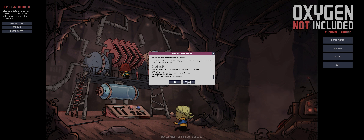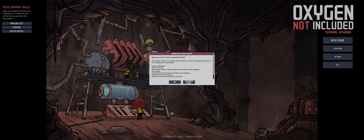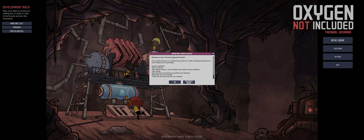There is a new ice biome, some new machines in the form of a space heater, a liquid tepidiser — basically a cooler of liquids — and a textile factory building because there are now custom clothing. There are also some new plants, and the thing I am most concerned about is that duplicants are now sensitive to temperature and can even get diseases based on those temperatures.